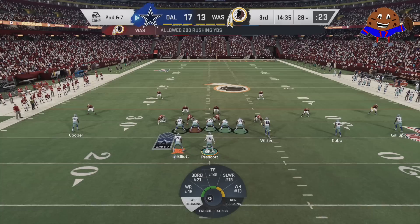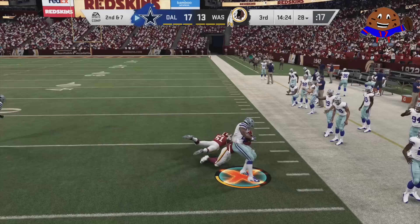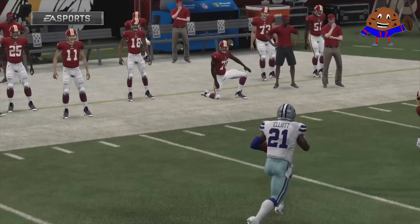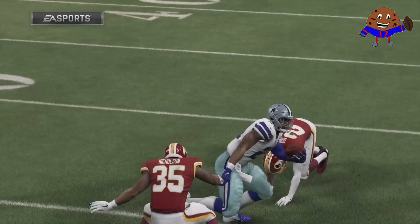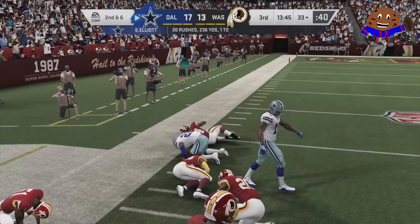Now that Zeke is in the zone — he was already destroying people without being in the zone — what happens when Ezekiel Elliott is in the zone? Is he just going to run everybody over? There's only one way to find out. To knock Ezekiel Elliott out of the zone, you need to force a tackle for a loss, and even though you might have it lined up, easier said than done. Because with First One Free, your next juke, hurdle, or spin move has a higher chance of succeeding. The first juke drops Dunbar down, and Nicholson will just add to the boneyard created by Ezekiel Elliott.